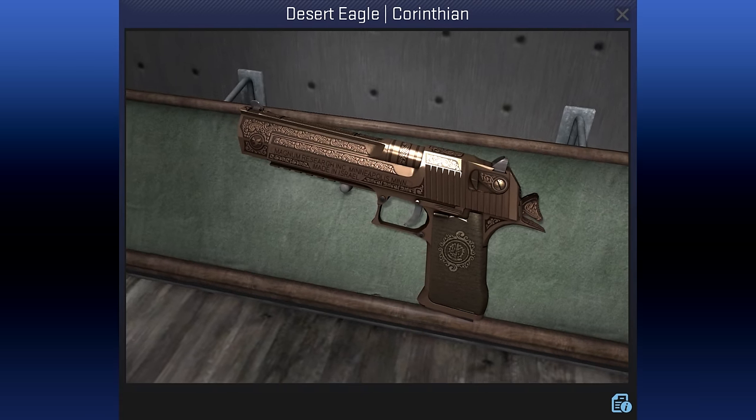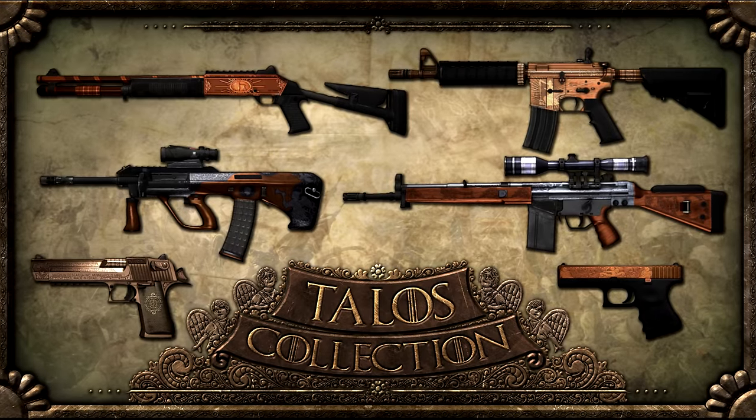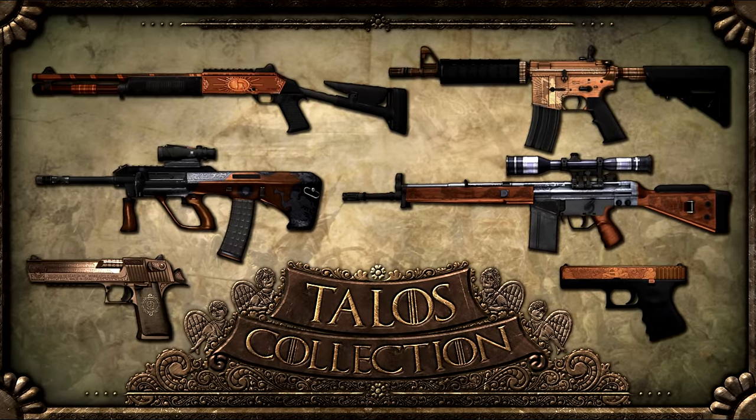The Desert Eagle Corinthian by Von Bonnelli the 12th is the third of his Talos series. It's his only finish without a picture — instead it's made with hand-drawn scrollwork, and being made of Corinthian bronze, it's the most valuable type of bronze alloy, giving it a touch of class. His entire Talos collection comprises two-tone bronze-grey designs, and this one has the least contrast of them all.